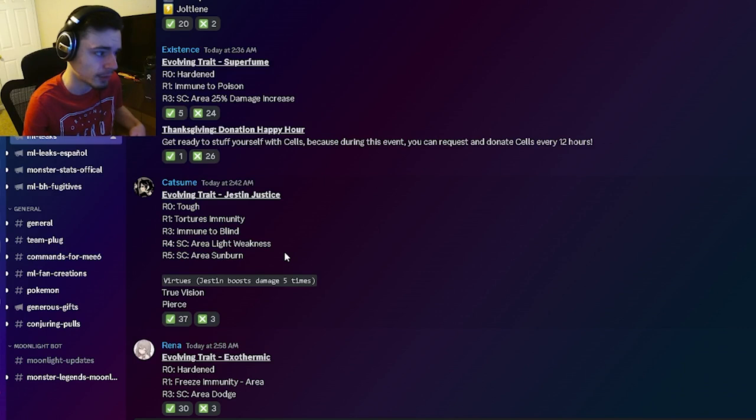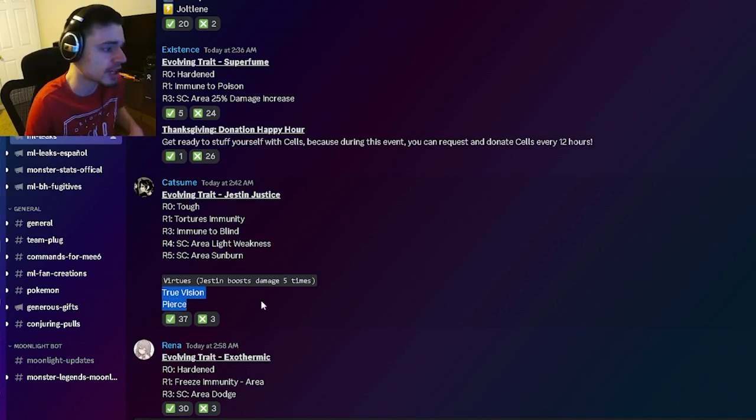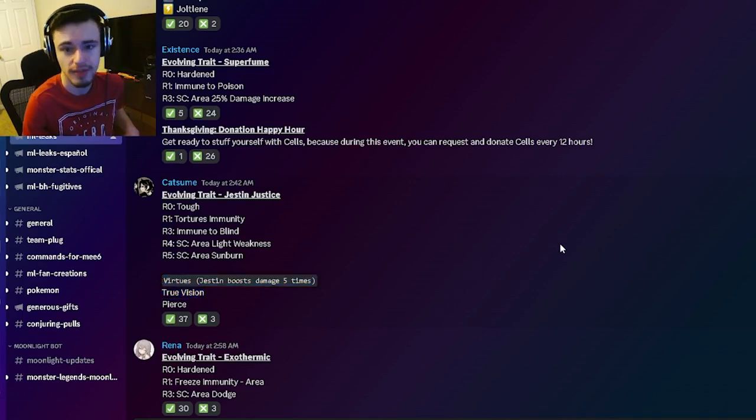Then Justin Justice is going to have tough, torture immunity — which is really good — immune to blind, area light weakness, and area sunburn. Those are actually really good traits. If you can get him to rank five you'll get some pretty amazing traits, and his virtues are true vision and pierce, which are both amazing. The way you activate that is by boosting damage five times.